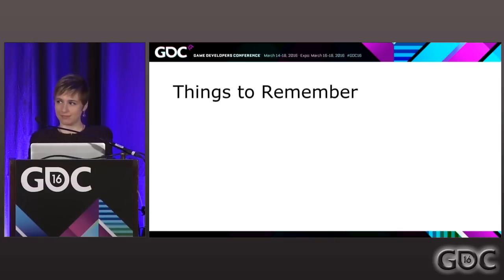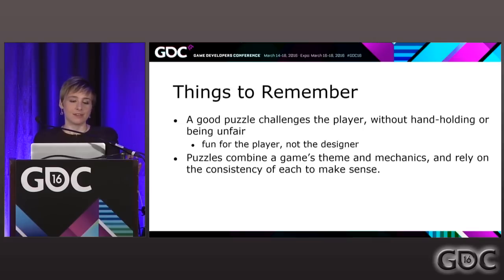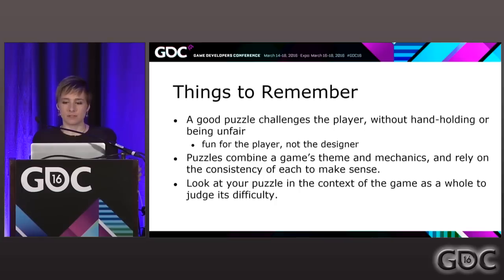So your golden rules. A good puzzle challenges the player without hand-holding or being unfair. Fun for the player, not the designer — don't be Sherlock Holmes. Puzzles combine a game's theme and mechanics and rely on the consistency of each to make sense. Consistency is your friend in puzzles. And look at your puzzle in the context of the game as a whole to judge its difficulty — it's the best way to figure out if your puzzle is doing what it needs.